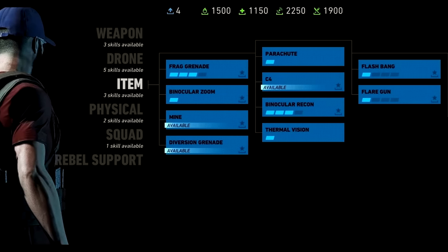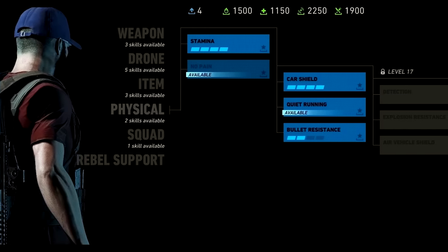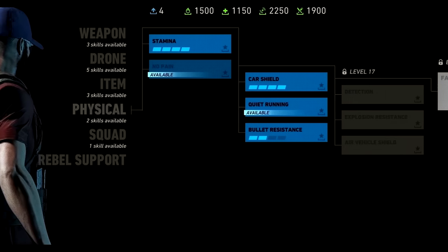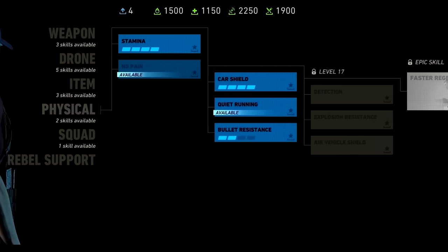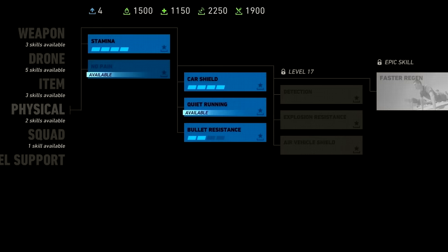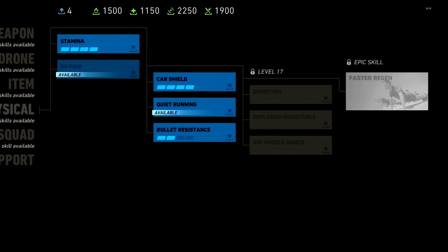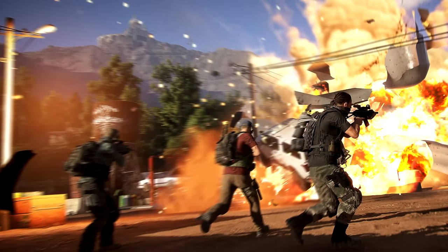The physical skill tree, from what we have available right now, looks like more support for your individual ghost as opposed to team utility — extra stamina, bullet resistance, air vehicle shields, explosive resistance. Faster regen for the epic skill is pretty self-explanatory, and it looks like a very powerful skill to have. The only question is how fast is that regen and how big of a bonus is that? Honestly, it looks like it's going to be my skill tree of choice.